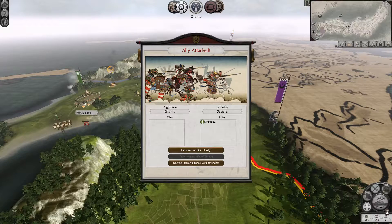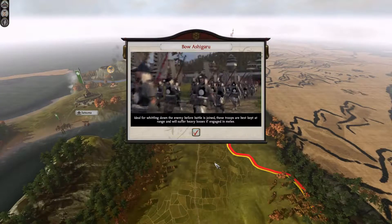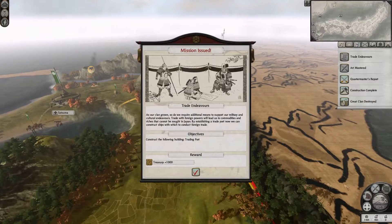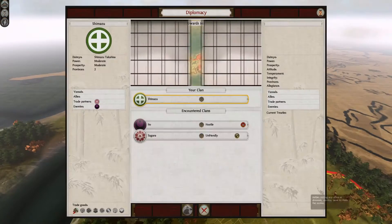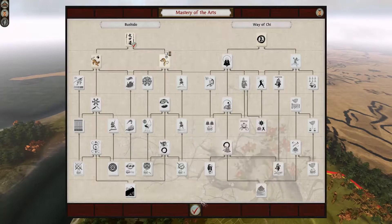Otomo? Oh come on. Who the fuck is Otomo? I guess they're the guys up north. Sorry mate, I'm breaking the alliance — I can't get involved in another war. Strategy of attack — yes. And now we built boats.